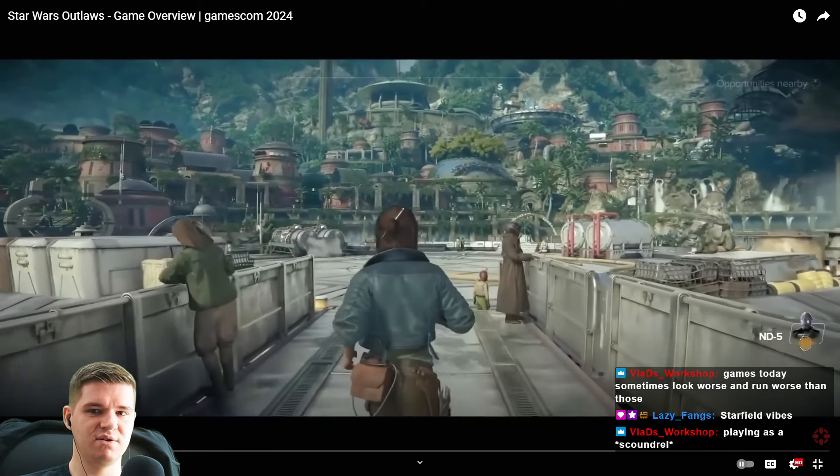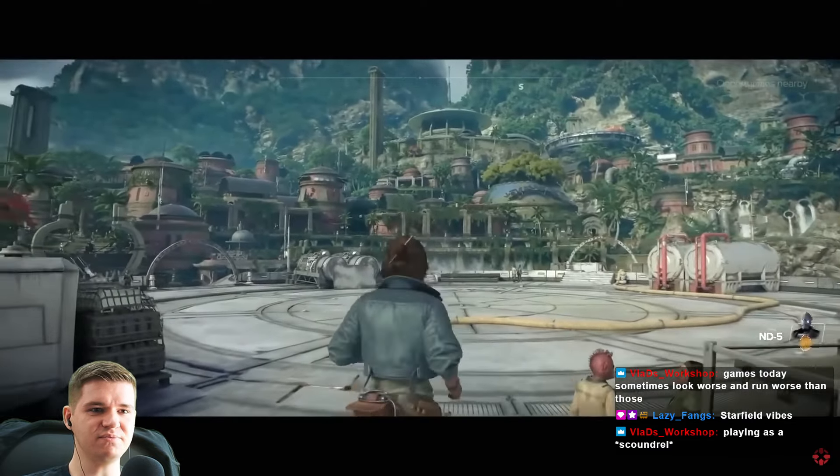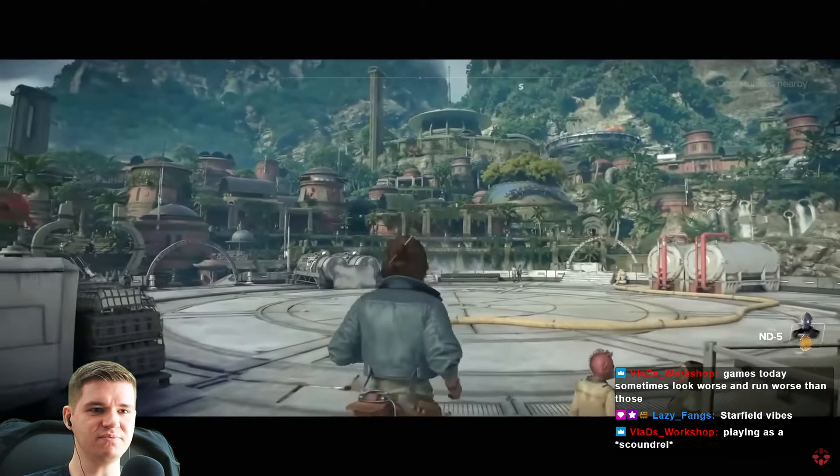You're not a scoundrel if you can't just cause mayhem. Look at Kingdom Come 2 — that's the right direction. Let me be an outlaw. We've seen a bit of Tatooine, you picked some great locations for the game, but now we're going to get a little look at the planet Akiva. The issue is they think games are all about visuals — oh here is a planet, here's how great it looks, let's do a cinematic slow-mo pan shot.